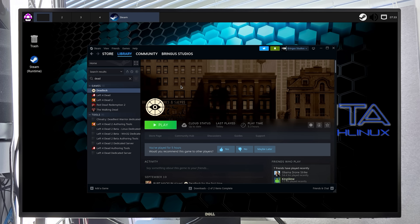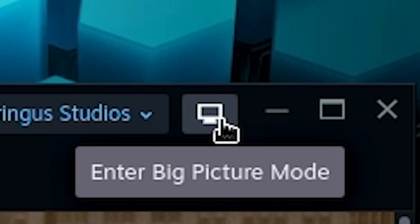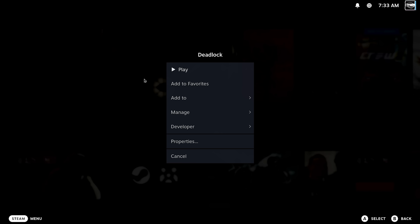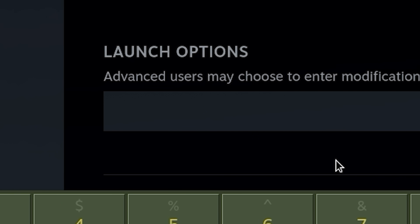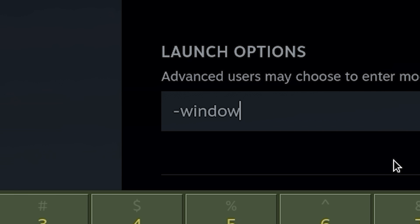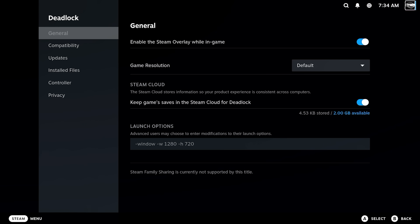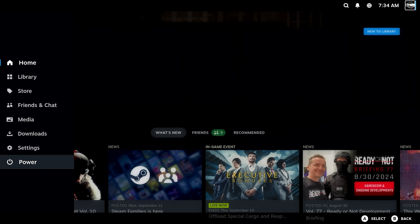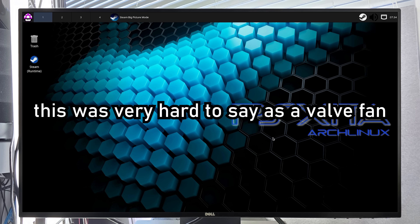And it did not launch. I really love how I have to go into big picture mode every single time I want to change a launch option on this distro. Why do I continue to make videos with this PlayStation 4? I put MangoHud in there so we can get the FPS overlay, but we're just gonna nix that for now. We're also going to try windowed mode — maybe that'll help.